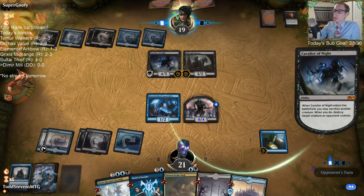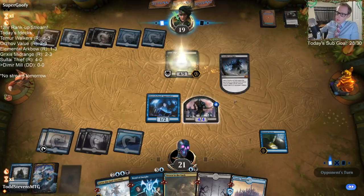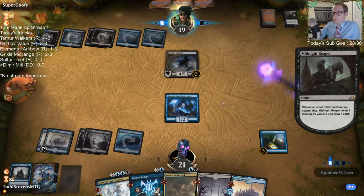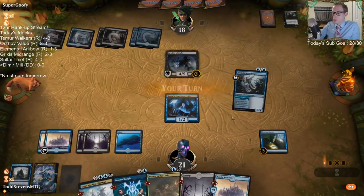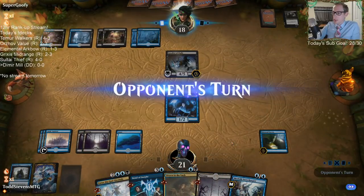Sack Midnight Reaper, draw another card. All right, nothing to do here — pass the turn.